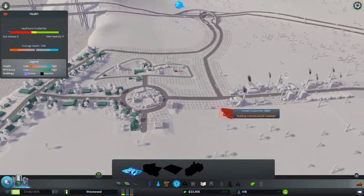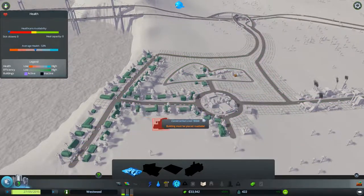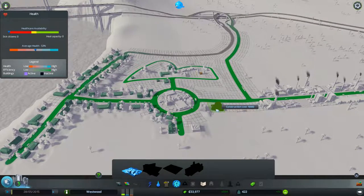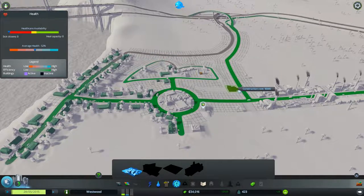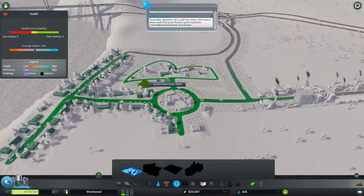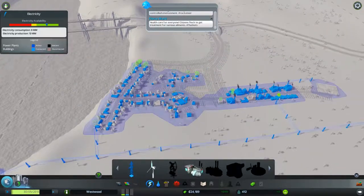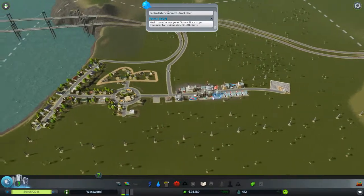We can also build a medical clinic, and I feel like we want that near our residences. We don't have a huge area of influence, but if we build it here we can cover most of the area. Actually, we'll bulldoze a house or two, but I think we'll be better off building it here instead. People are quite pleased with that.